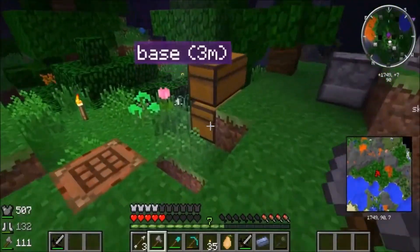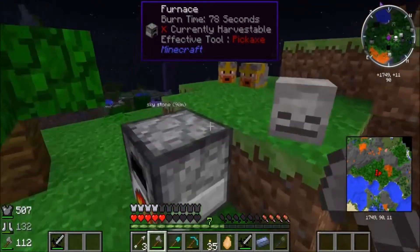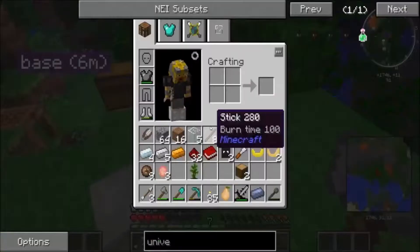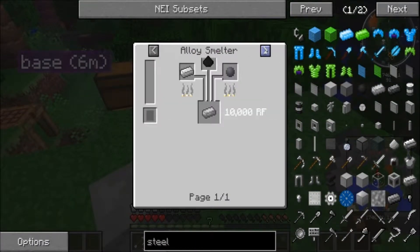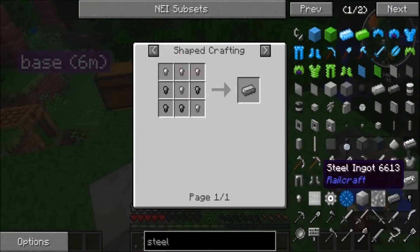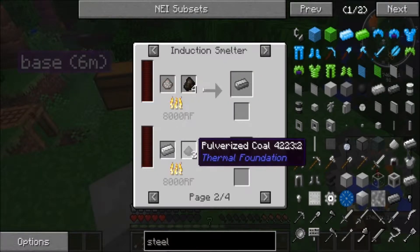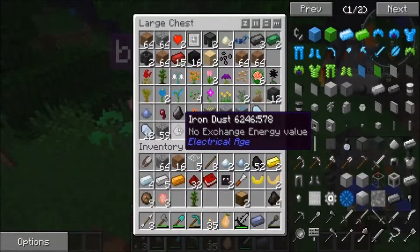I want that because I need food. Oh, it works! So I just have to wait for a little bit. How do you make steel? Steel induction smelter — oh wait, it's iron dust or coal dust. Okay, that could help. If I look in here I actually have some iron dust, that's good.